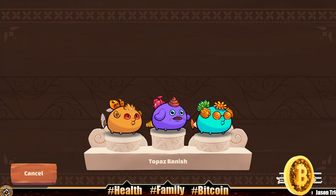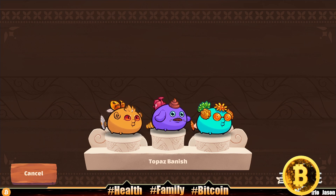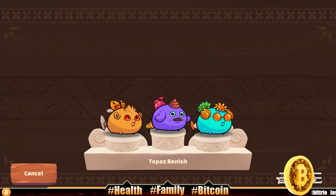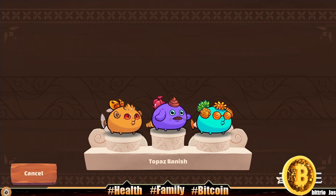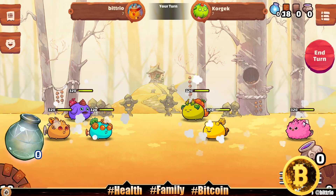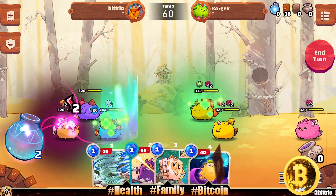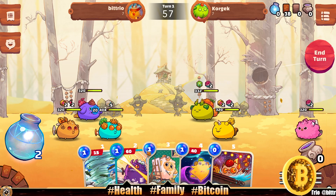Alright, we're gonna try this Topaz Banished Squad here in Axie Infinity Origin. We got a double Animony tank with four banished cards. Our midliner — I forgot to put a rune and a charm on — has two banished cards: his Eyes and his Ears. Our backliner only has one with the Go-To Mouth. So we got six or seven banished cards total — let's see if it's enough.